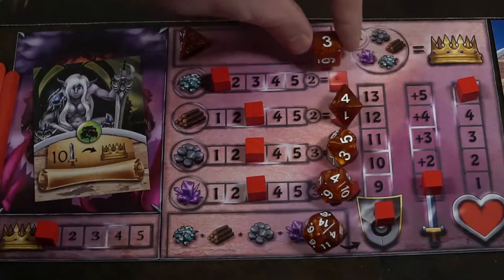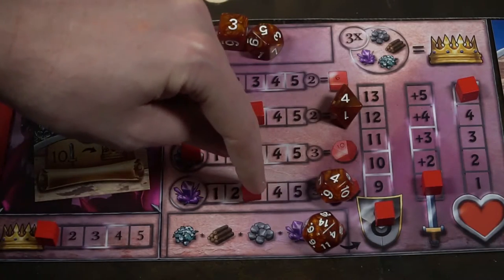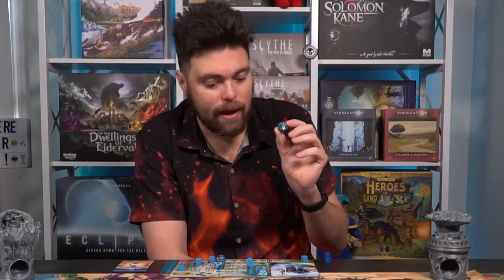The next phase is recruit and trade, taken simultaneously. You'll use your player board to recruit dice and trade in resources. If you want a six-sided die, it costs two fish resources; the eight-sided die costs two wood; the ten-sided die costs three rocks; the twelve-sided die costs three crystals; and the twenty-sided die costs one of each resource. However, the D20 is only used for attacking. You can also spend three of each resource to move up one crown on the track.